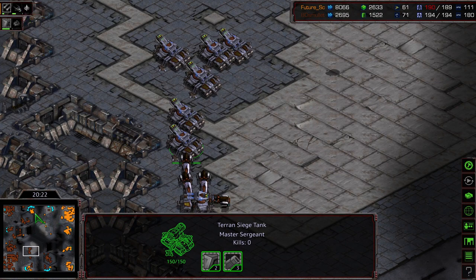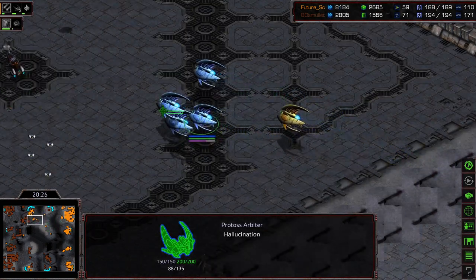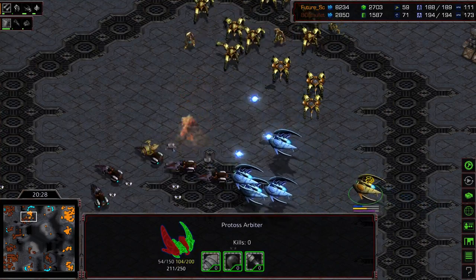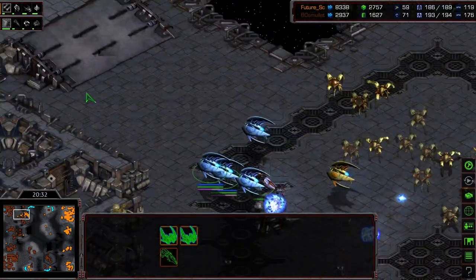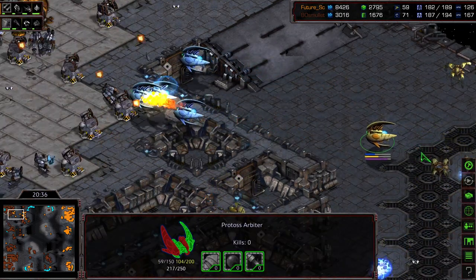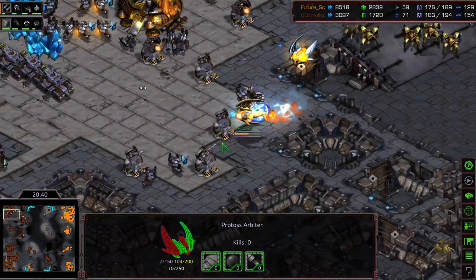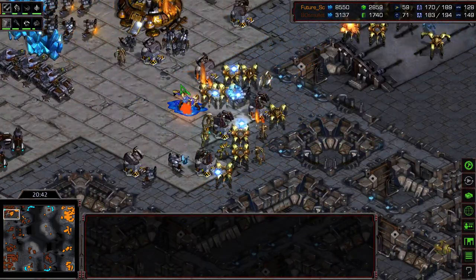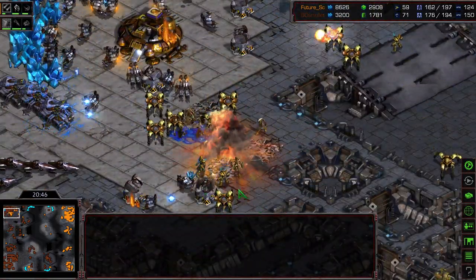5 Arbiters being built for Future — actually many of them hallucinated. So going to try to go for a recall into this upper left-hand corner and use these hallucinated Arbiters to absorb the turret shots. Unfortunately the real Arbiter is lingering — I don't know that it's going to be able to get in here. Does get in there! Good recall, and the reinforcements. Good Psi Storms on those siege tanks as well. Beautiful.